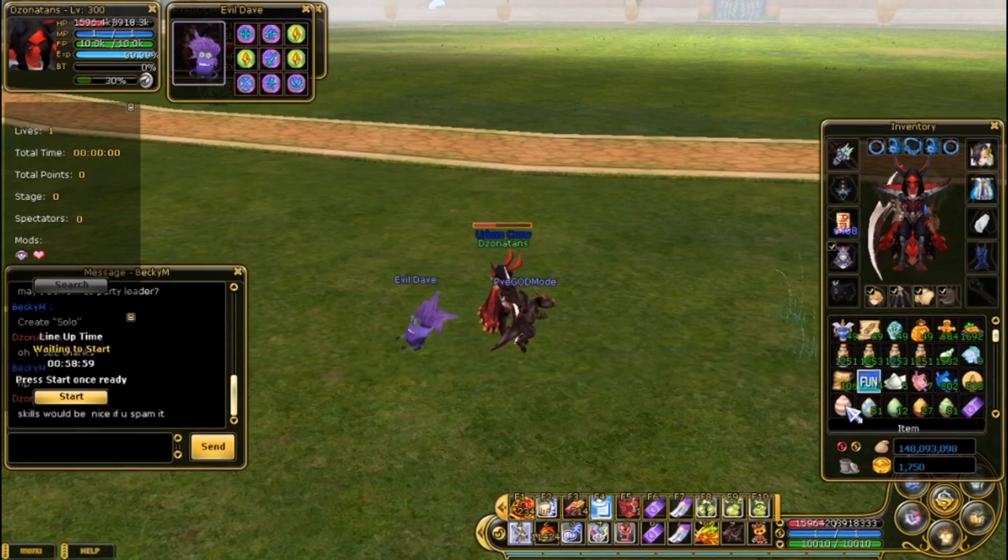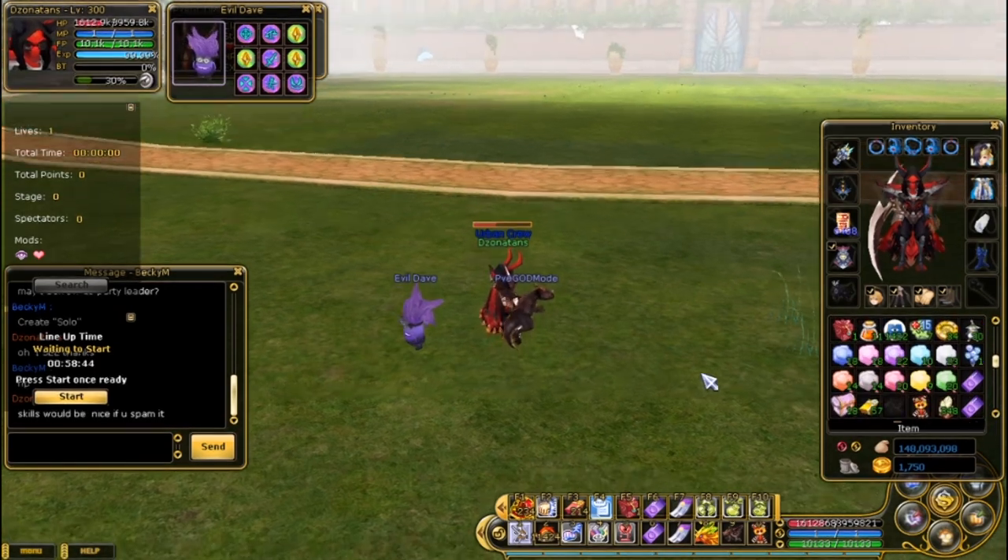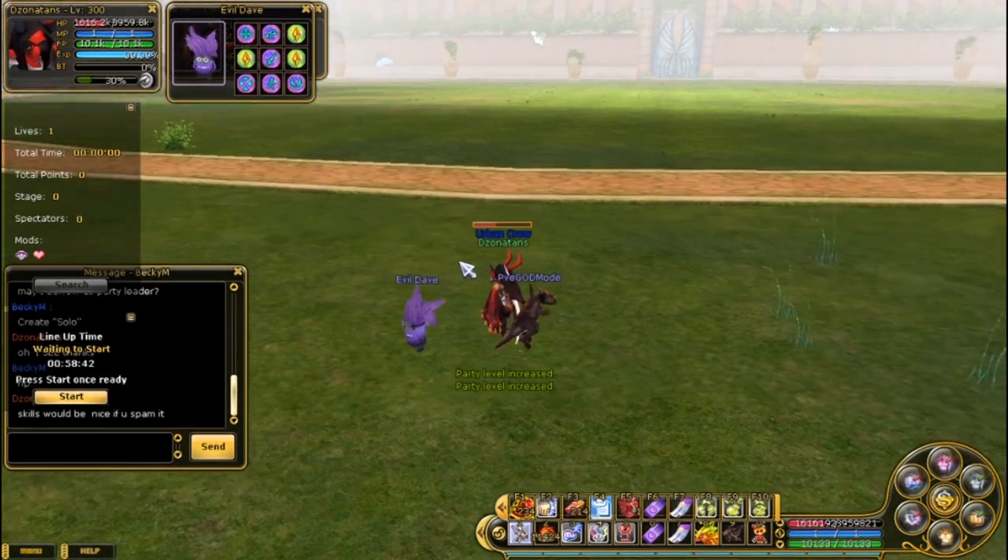Over here I am using all the prems, the normal prems that we have. And if you have done the Easter Bunny event, they are actually giving eggs which you can trade into the Easter Bunny as egg premiums.